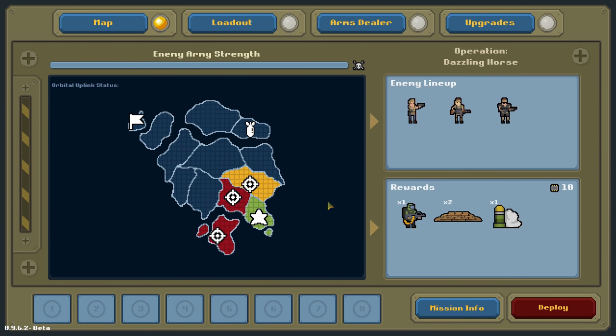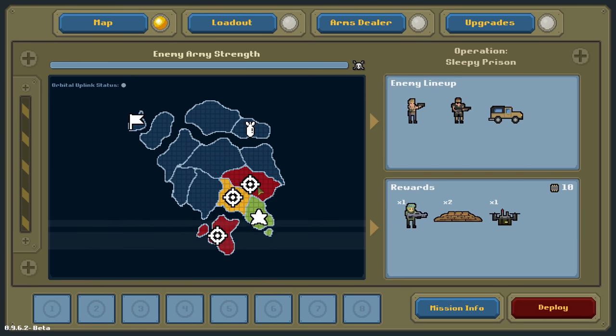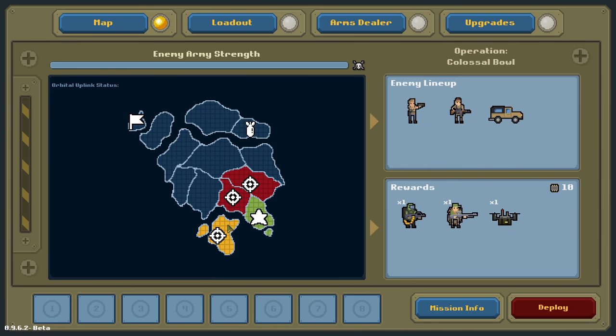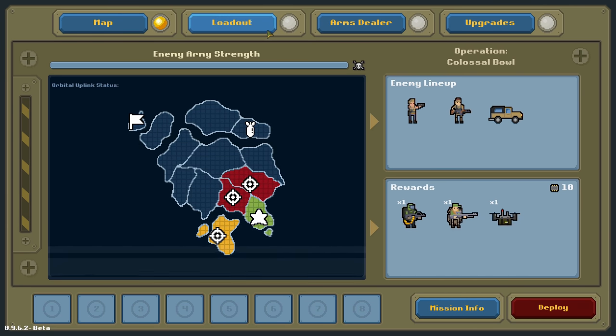Here is the pre-mission planning. We are currently on this star landmass, and we need to move through towards here and destroy the enemy. As we go, the enemy gets stronger. We can only go through adjacent territories, so we have to work towards some type of definitive path. There are also high-value rewards clearly marked on the map.